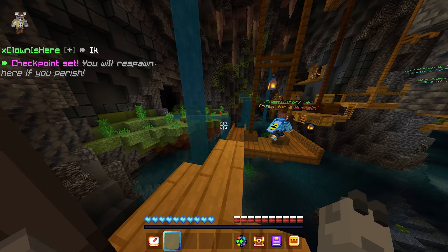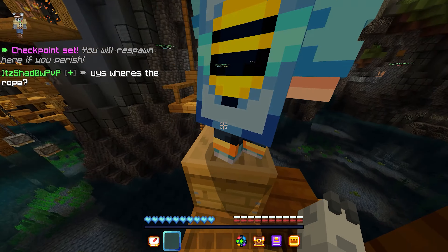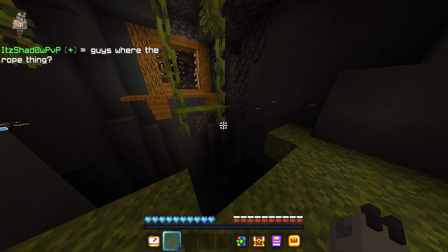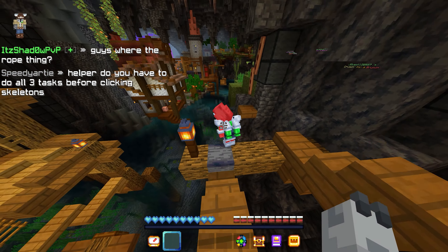So after unlocking the next gate, you will have to complete some fairly simple parkour. It involves jumping over some crates, over some ladders, but at the end of the day it's still quite easy. Once you jump over this drip leaf, watch out for the fire trap, and then continue on.